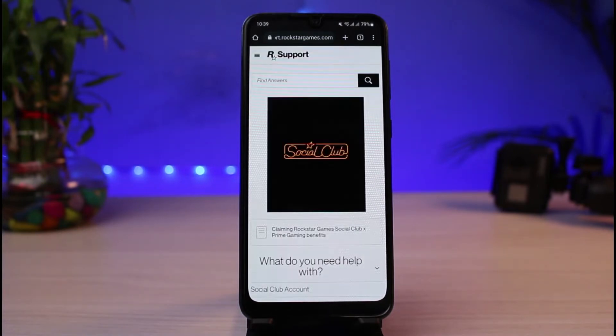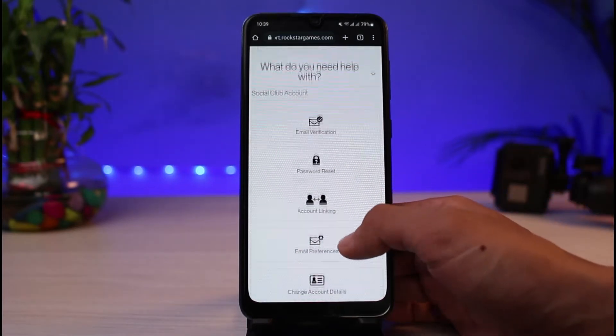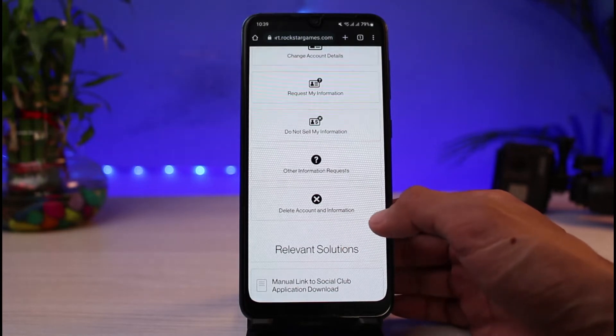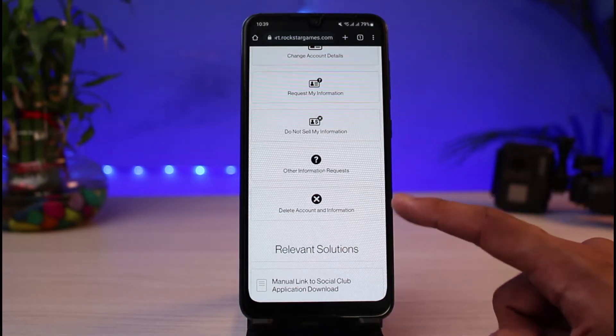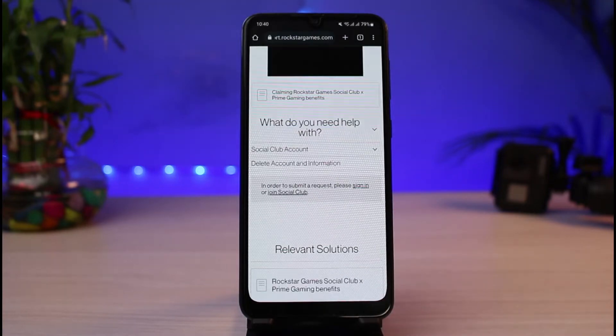If you are already logged in to your Rockstar Games account on your browser, you'll be able to see an interface which will look like this. You have to scroll down to the bottom of the screen and you'll find this option which says 'Delete Account and Information.' All you have to do is tap on this X icon which says 'Delete Account and Information.'